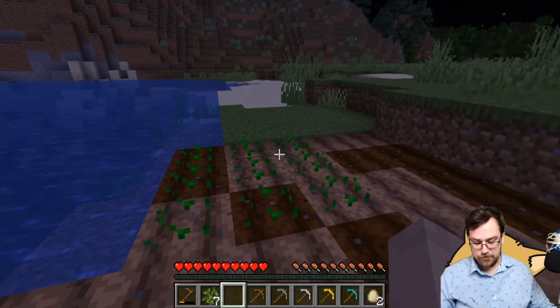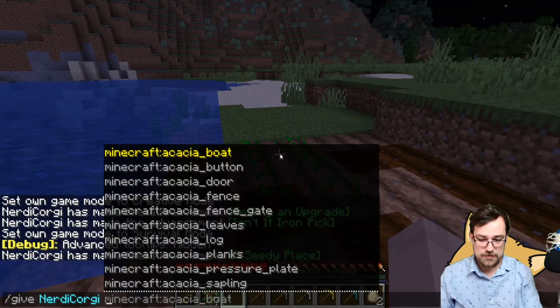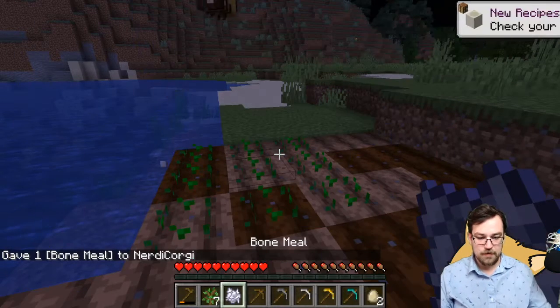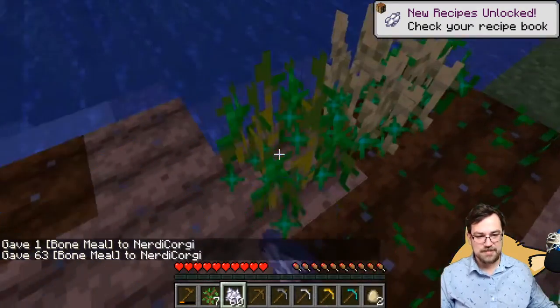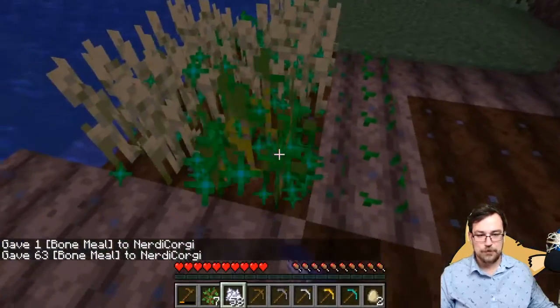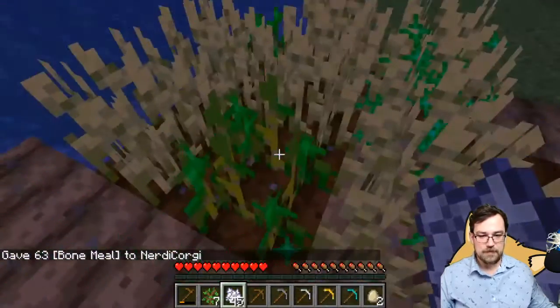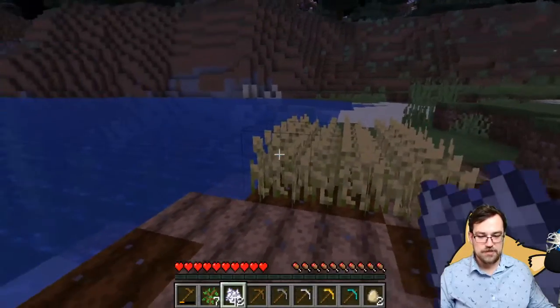When they are fully grown — and in fact, we're going to just cheat and give ourselves some bone meal here so that you can see what these look like. You're not going to have access to those cheating things, so don't stress yourself about it. There we go — that's what our fully grown wheat crop is going to look like.